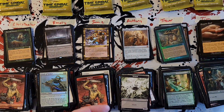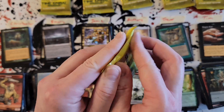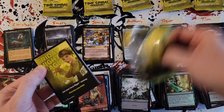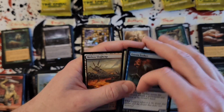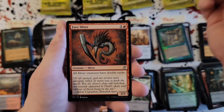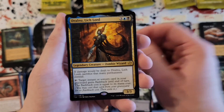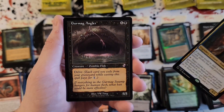All right, last run of packs everybody — Christopher, you're up. Yeah seriously, we've been getting pretty much all that mid-level old border, haven't we? We haven't gotten the huge hits but we've gotten a lot of decent stuff. Fury Sliver, Drawn New, Germatog Angler.